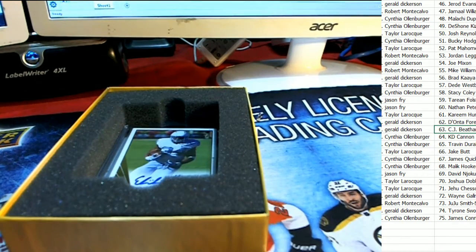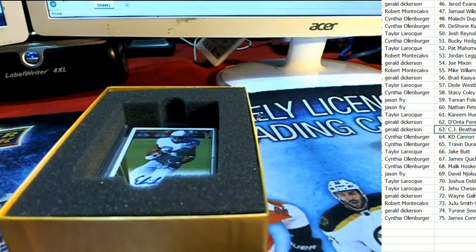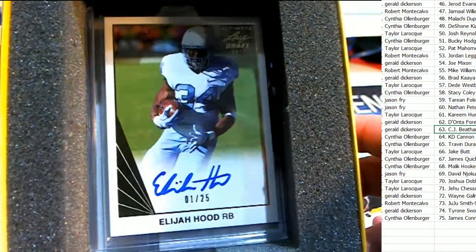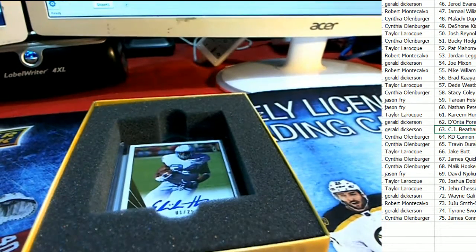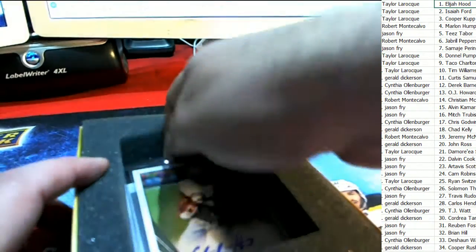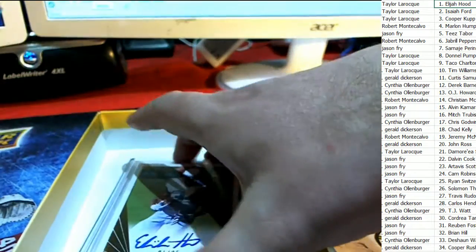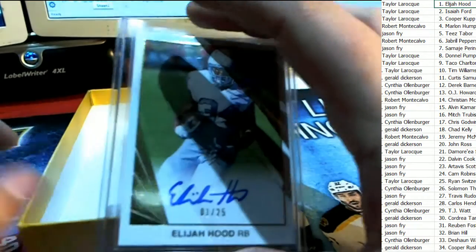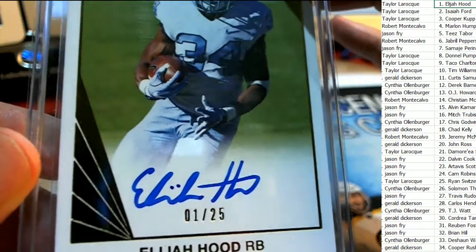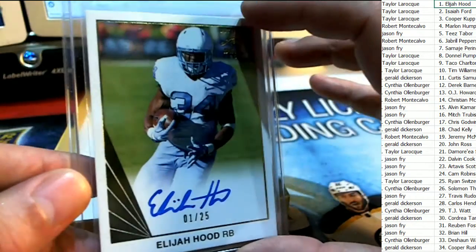Ten touchdowns rushing. Who is this? It's Elijah Hood, one of twenty-five. Hood is owned by Taylor L. Way to go Taylor L with an Elijah Hood! Got a nice number on there, it looks like a really clean autograph — very clean.